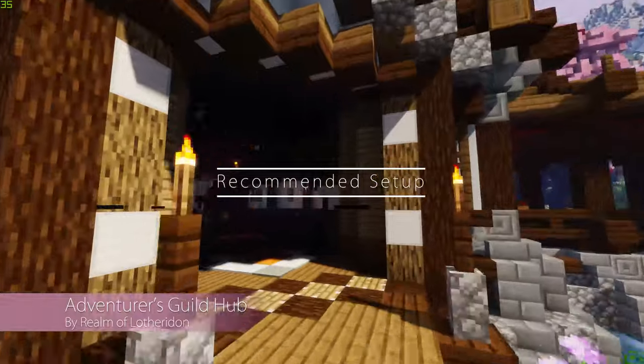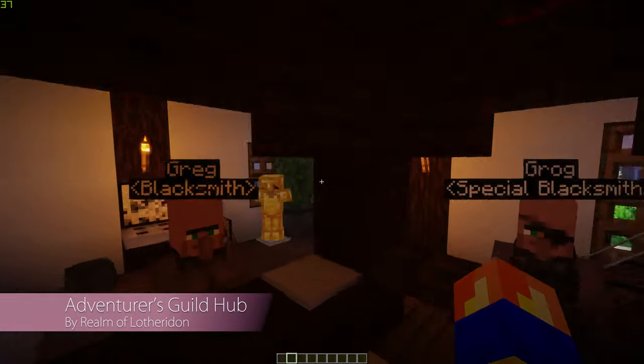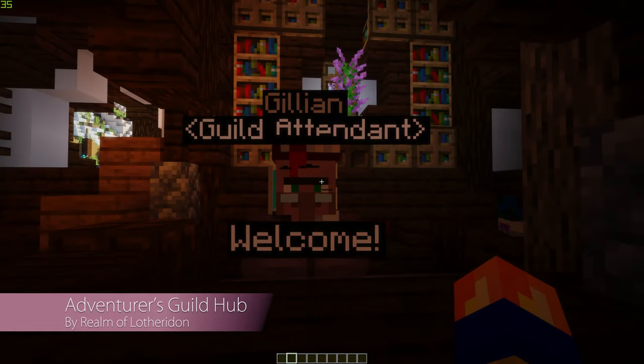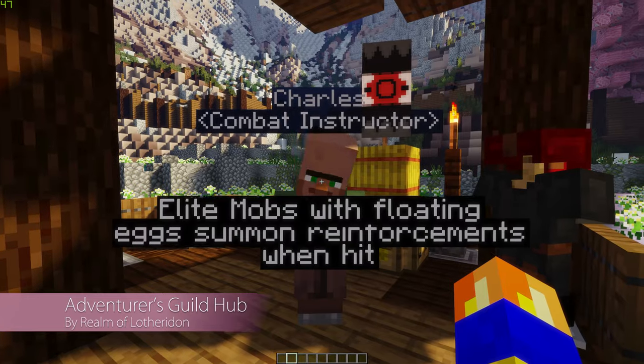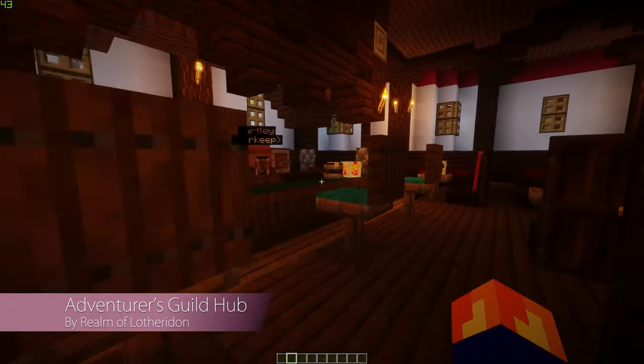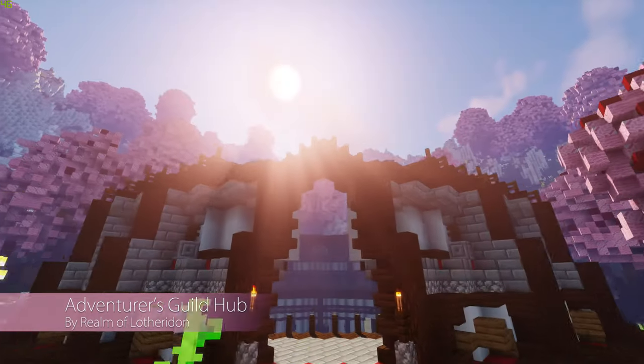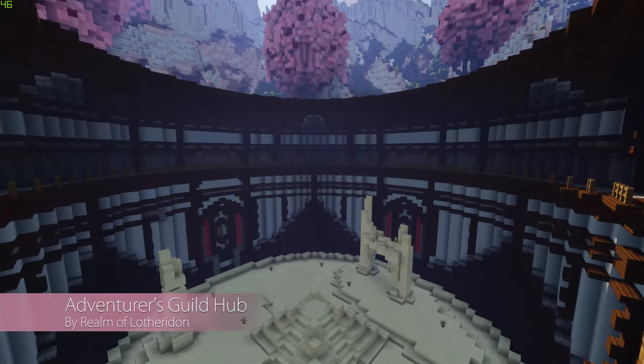The Adventurer's Guild World is a hub that contains all of the Elite Mobs NPCs for your players to use. You have NPCs for buying and selling items, purchasing rank ups, taking on quests, instructing players on combat, and teleporting back to where they were before entering the hub world. I very strongly recommend that you install this hub as it avoids having players learn commands, and it is regularly updated with new NPCs and features.